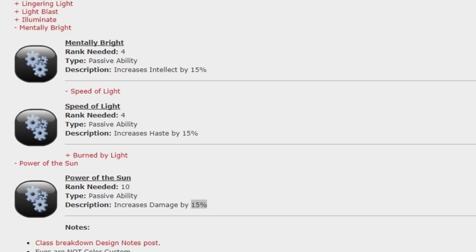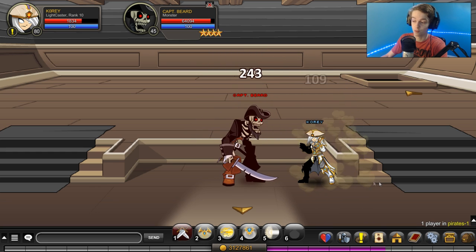I have to read the passives off the wiki because the game doesn't show the rank 10 passive for some reason. The rank 4 passives are a 15% increase to Intellect, which I think affects spell damage, and a 15% increase to Haste, which I believe affects cooldowns. The rank 10 passive increases your damage by 15%, which is the biggest one. You definitely want to get this class to rank 10 — 15% more damage is huge.